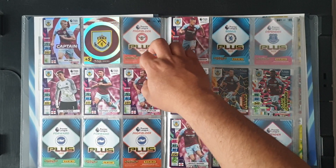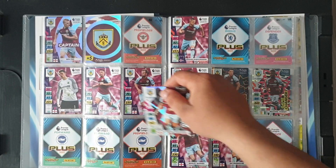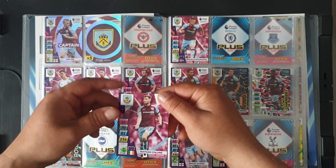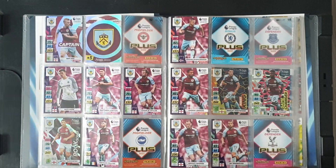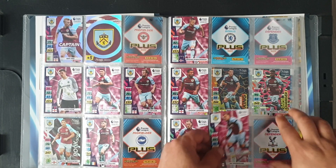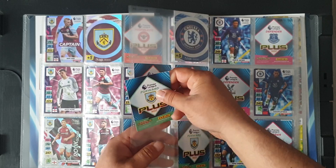We've got Charlie Taylor at 87 — we do need him. Burnley seems easy to find. Number 88 James Tarkowski. 89 Nathan Collins — another one that's needed. Johan Gudmundsson duplicate. Lennon — no. Assist King Westwood — no. Game Changer Cornet — no. Barnes duplicate. Matej Vydra at 99.